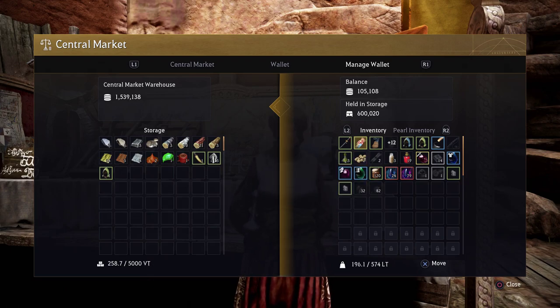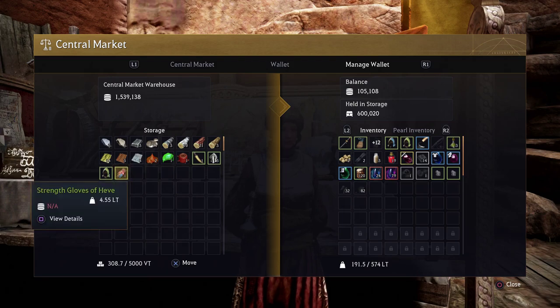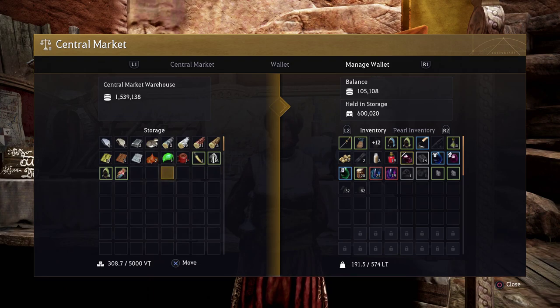In order to buy anything, you need to have funds in your wallet. In order to sell anything, the items need to be in your wallet. I went ahead and moved those strength gloves of heave — plus four — from my inventory in-game into the in-game central marketplace warehouse.